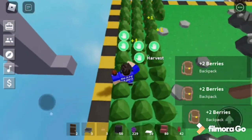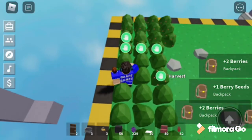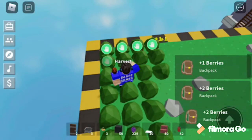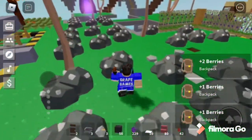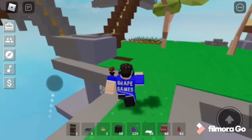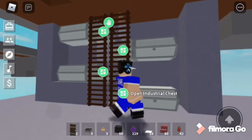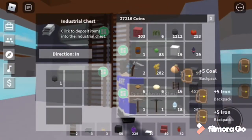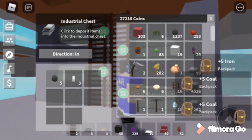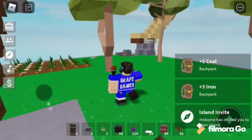Right now I'm just grinding a lot of iron, getting a lot of steel rods or steel beams — whatever they're called — and crafting a lot of conveyors. This is really good because I got like 30,000 in maybe a minute, whereas with onions it takes like 10 minutes.